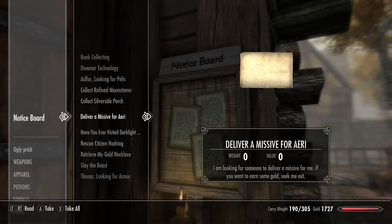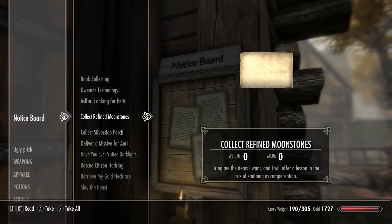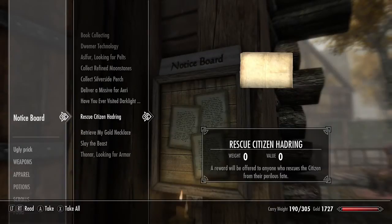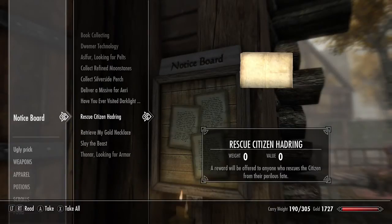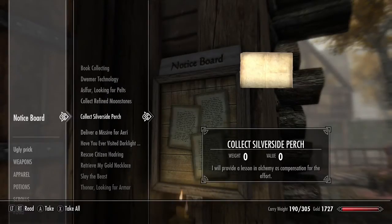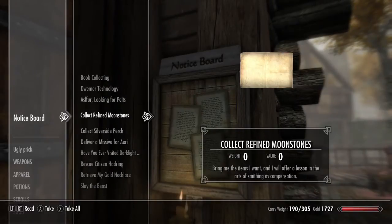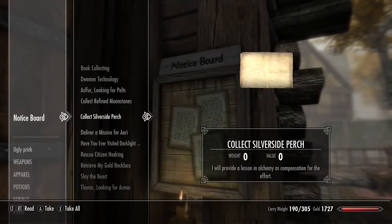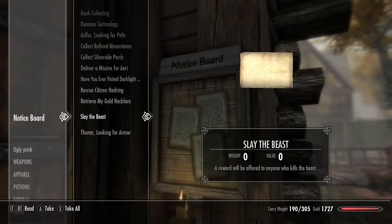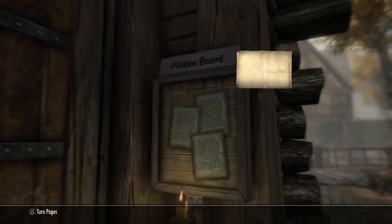The quests aren't really that difficult, and I read through all of them thinking about which was the most Geralt-like. I thought the most Witchery one would be 'Slay the Beast' — you know, collecting silverside perch fish or collecting refined moonstones doesn't seem very much like what Geralt would do. But looking for pelts or slaying a beast — I'm going to go with slaying the beast. That seems pretty similar to what he would do, so I'm going to take that quest.